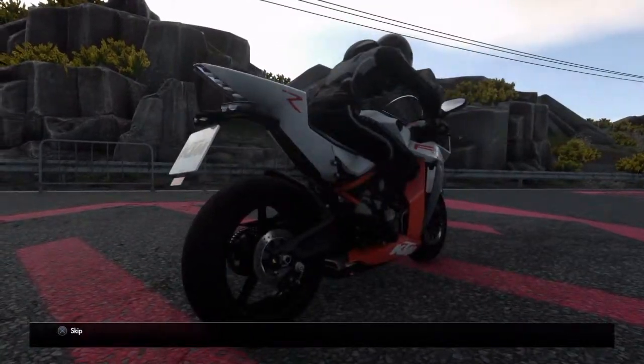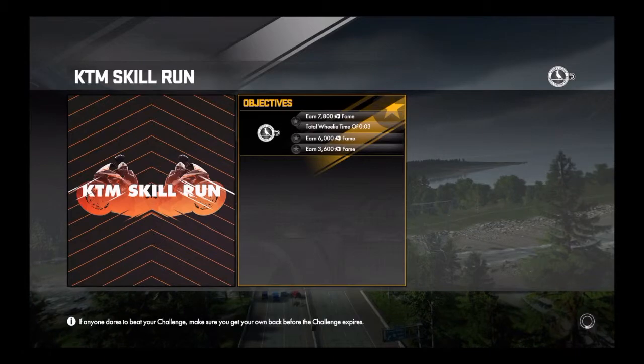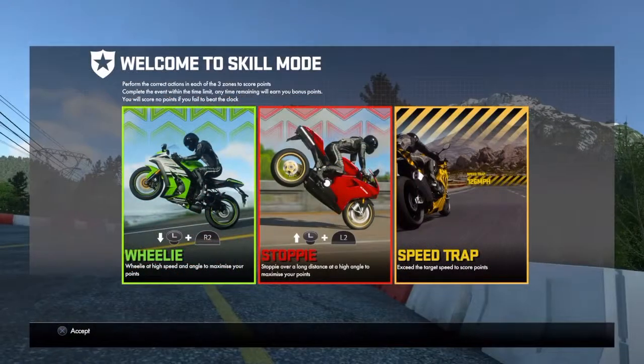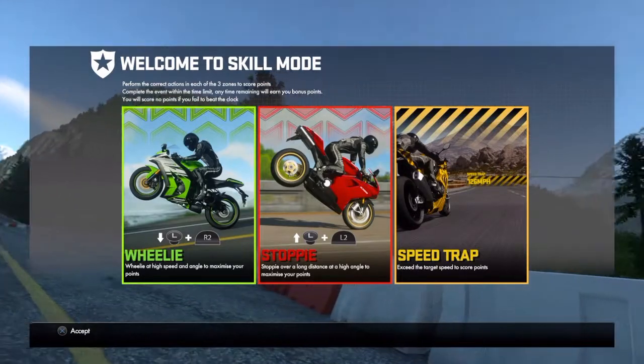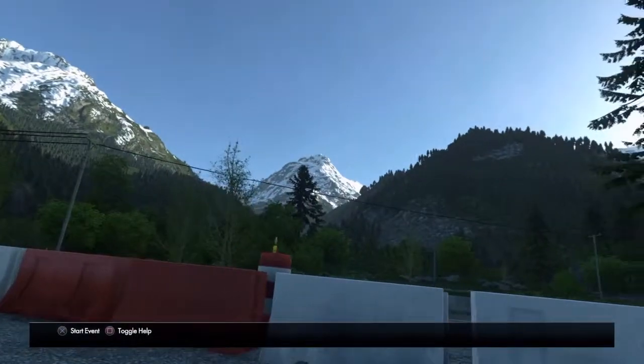Apparently it's like one of the slowest bikes in the game, which is kind of hard to believe because this thing is pretty freaking quick. But obviously you get to the Ducatis and other things. Welcome to skill mode — we got wheelie, we got stoppie, and we got speed traps. This obviously looks like the things we need to do.